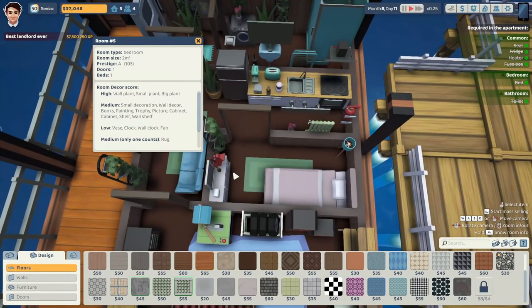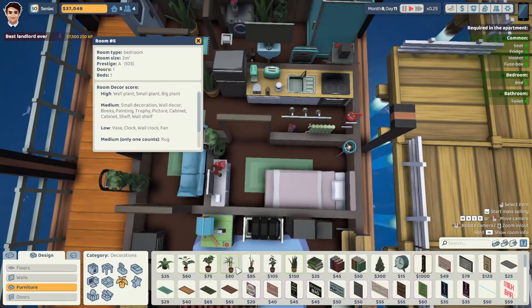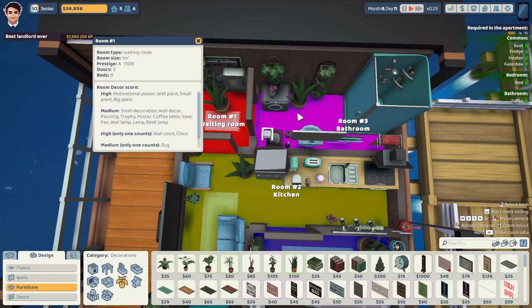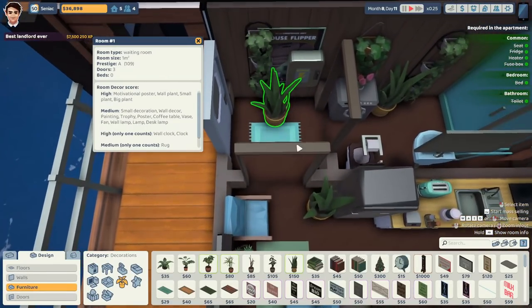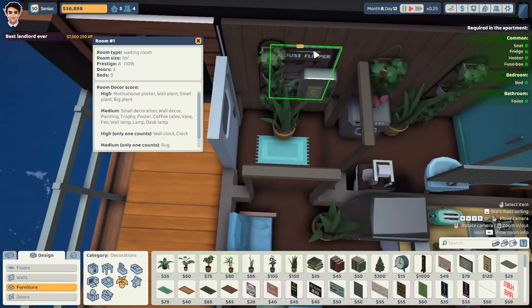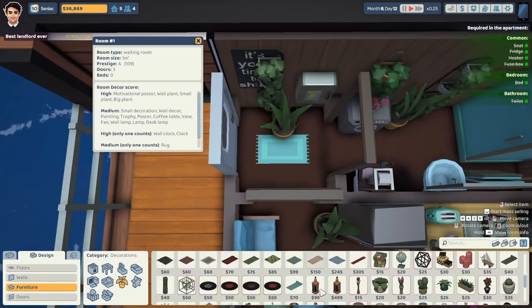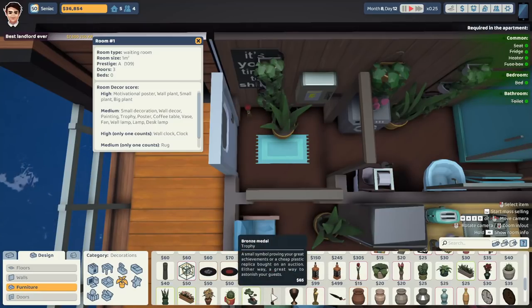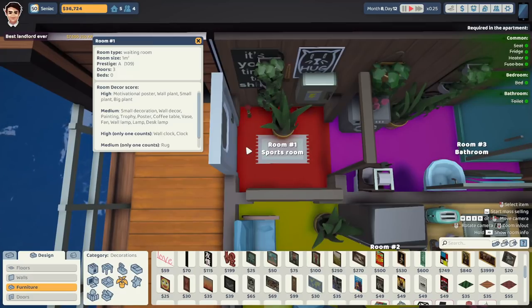Bedroom — tough one, because we need a big plant and I don't think we can squeeze a large one in here. Big plants are over here. Going for this one — they've got to get in and out of bed. It actually goes in. So 103 to 109. Kitchen 104. This room 109. 157, 180. This room here is a waiting room. Motivational poster. Wall plant, small plant. Trophy, hang it up. Normal poster. From 109 to 123.